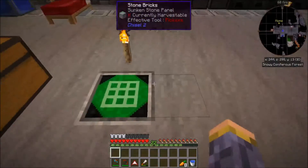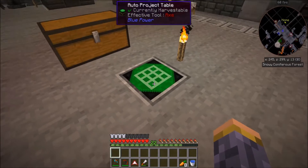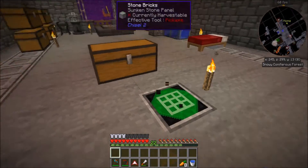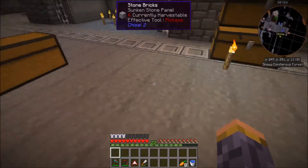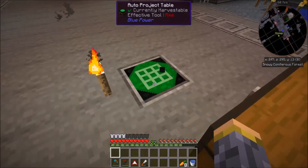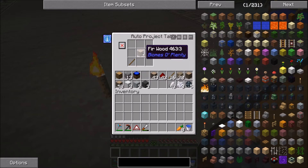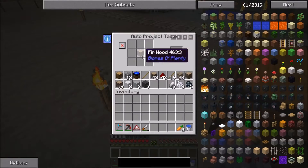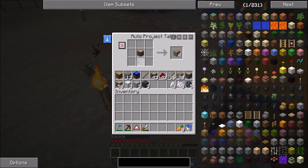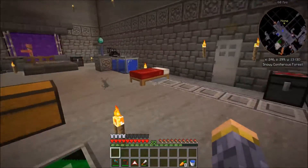A couple of updates about the pack. You'll notice we've got a project table here — it's from Blue Power, which we added. The reason we added Blue Power was because we took out Tinkers' Construct. We found we weren't using Tinkers for very much; the only reason we had it was so we could have a crafting table that remembers your recipe when you close it and come back. So the recipe is still there.